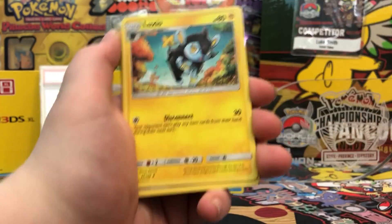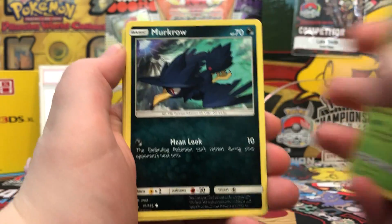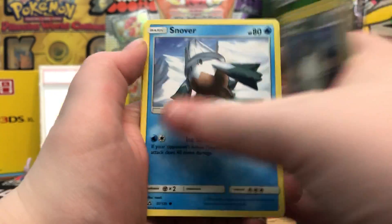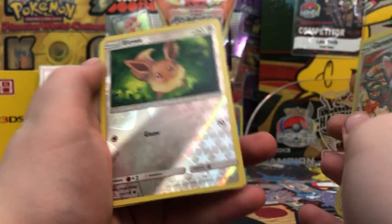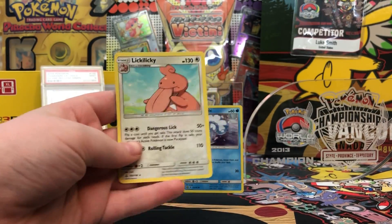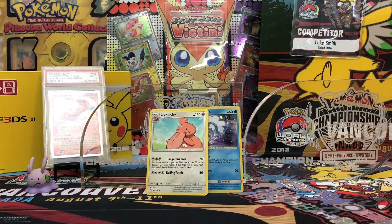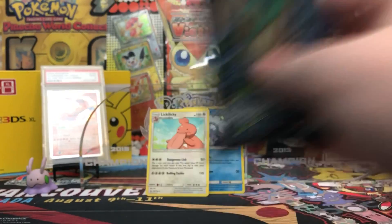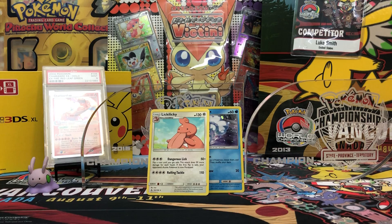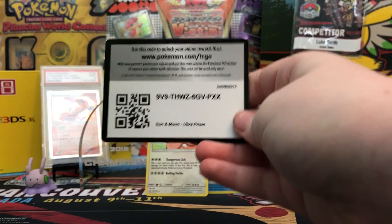We got a Grass Energy, Gumshoos, Luxio, Looker, Carnivine, Murkrow, Magnemite, Snover, Glamio, Reverse Eevee, and our rare is a Lickilicky. I'm hoping to pull that Full Art Cynthia, but with these three packs, sometimes they love me and sometimes they don't like me. We'll see how it goes.